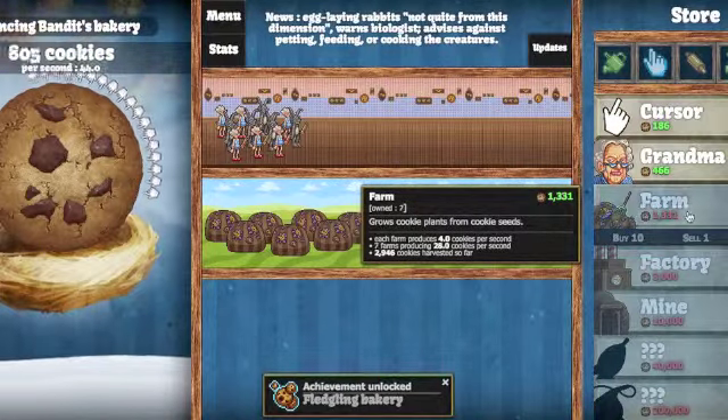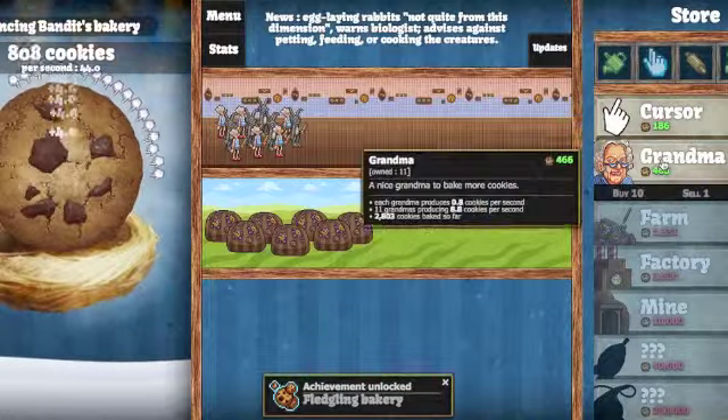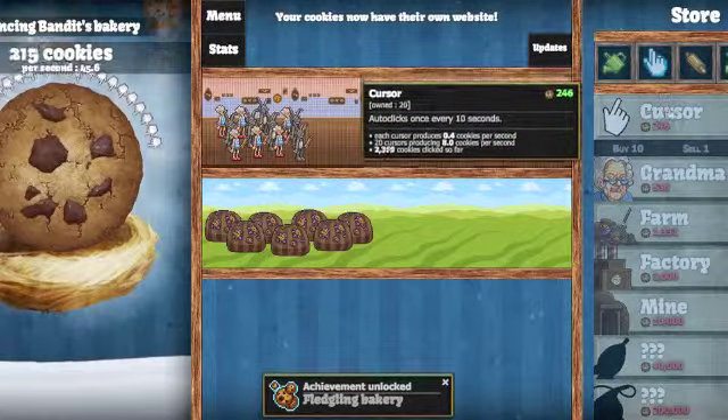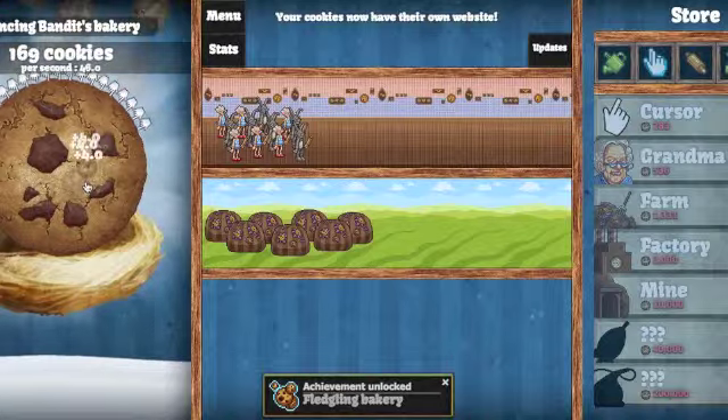I got another farm — seven now — so we're up to 44 cookies per second. Here's a tip for you guys if you're playing the game: leave it run for a little bit when you're out doing something, come back and you'll have a lot of cookies saved up for yourself to get some upgrades.